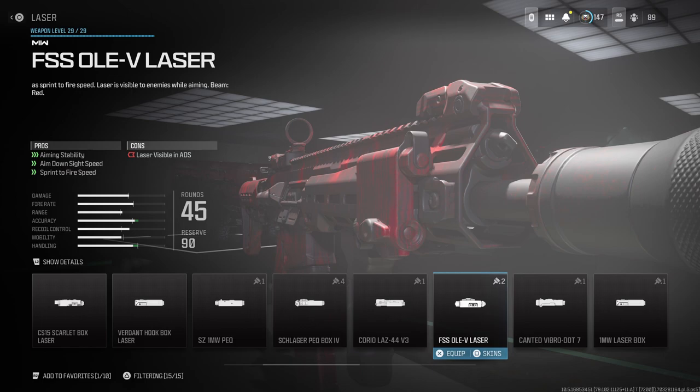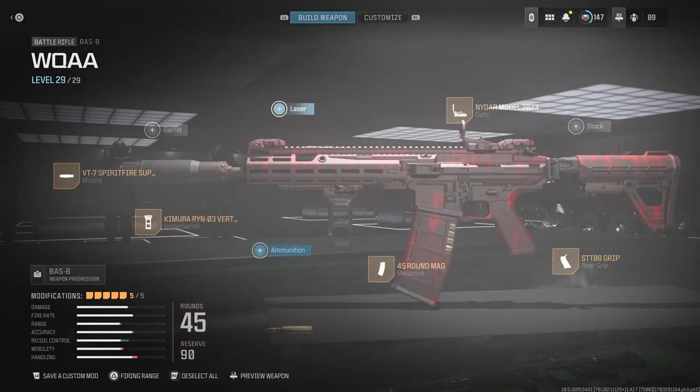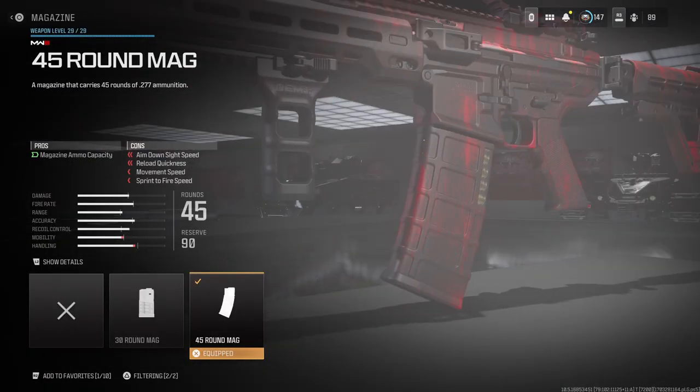The one milliwatt laser helps with recoil control, hip-fire, and tac stance spread. Or you can use the FSS OLEV laser — it helps with aim idle stability, down-sight speed, and sprint-to-fire speed. But the laser will be visible when you aim down sight, so enemies in the area may spot it.